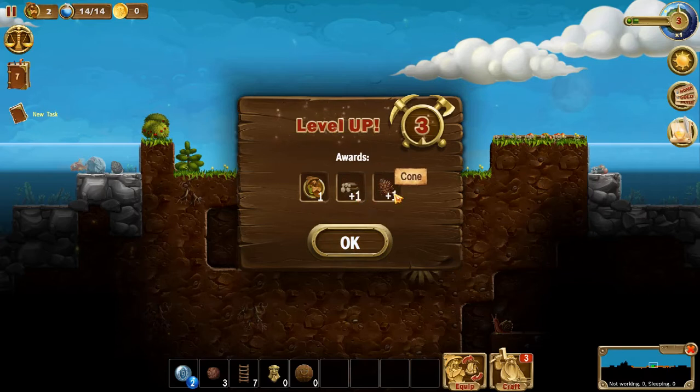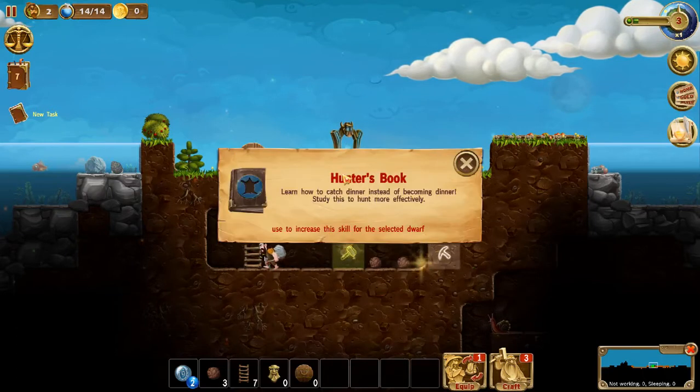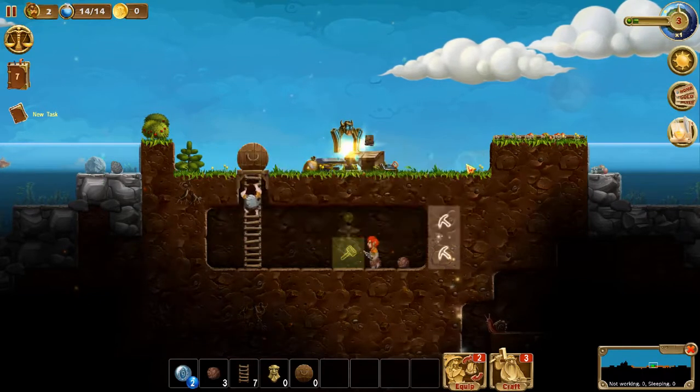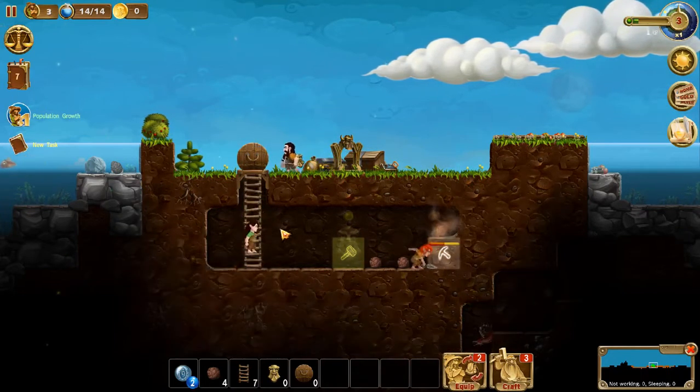One piece of wood and one cone. Okay, these are our crafting books — or skill books. You can use these to either teach your dwarf a skill or increase the skill that they already have. Grab that, grab that — and now I've got another dwarf which is a female.